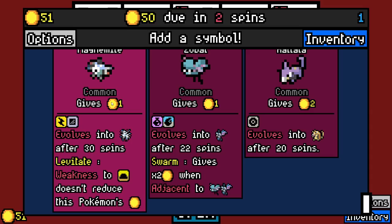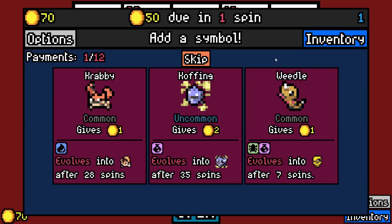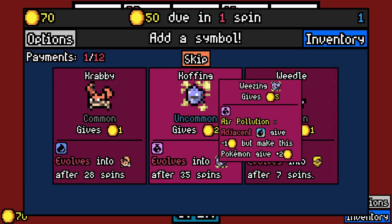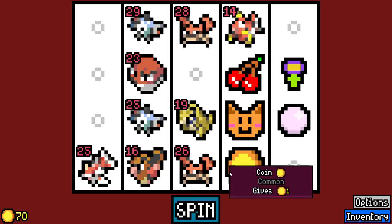Let's just give ourselves food for the electric types. We'll take another Magnemite — it seems really good. It can completely ignore ground type bonuses as well. Adjacent flying types give one less, but this gives two more. Evolves into Beedrill — weaknesses don't reduce this Pokemon's value. Interesting.